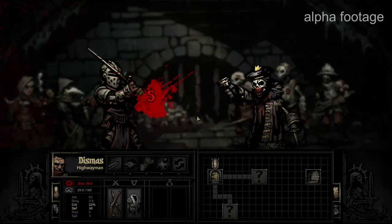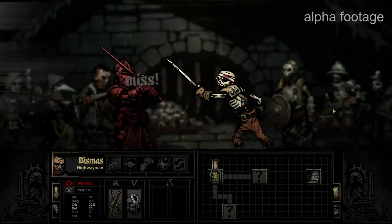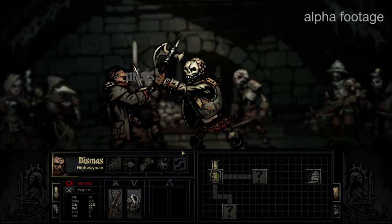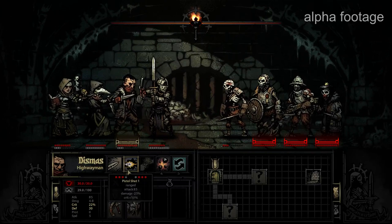Well, you win some, you lose some — that was a miss. But you notice the Bone Courtier back there has used his Tempting Goblet. That tends to be a somewhat disruptive attack, which we'll probably see here in a moment.